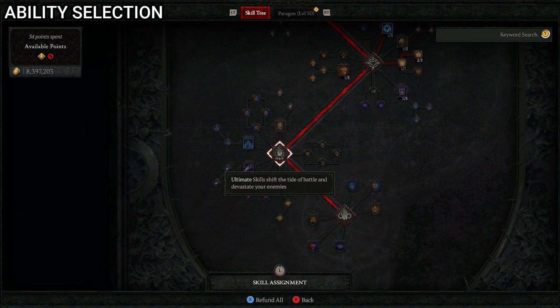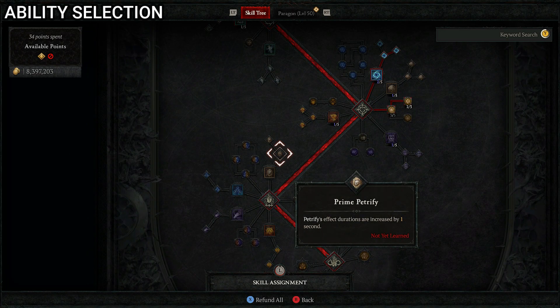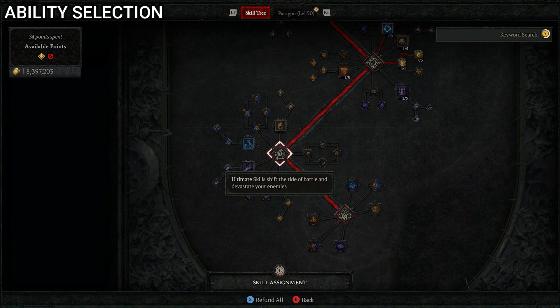Moving to ultimate skills, we take Petrify — one point, which encases all nearby enemies in stone, stunning them for 3.75 seconds, and you deal 30% increased critical strike damage to enemies affected by it. We upgrade to Prime Petrify so the effect duration is increased by one second. This is one of those cases where the ultimate skill is useful but not the main part of the build — we use Petrify because it's more useful for this build than any of the other ultimates.